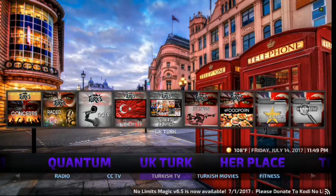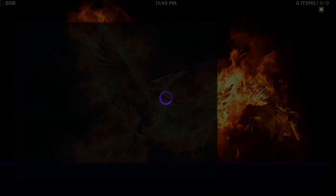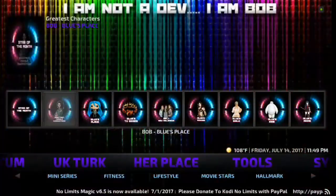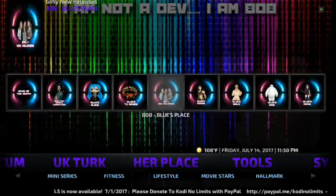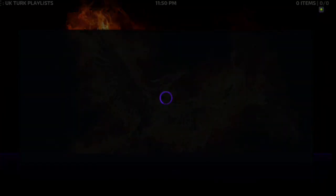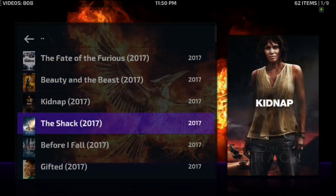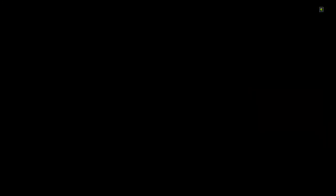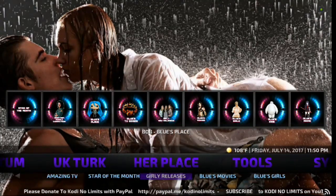UK Turk — can never go wrong with UK Turk. He's got so many different menus for an all-in-one. Then you've got Her Place: Meryl Streep, Women of the Month, Greatest Characters, Blues Faves, Girly New Releases. You can go into that and it's going to bring up all your newly released chick flick films. And then you also have Mini Series, Blues, Anime, Blues Kids, Blues Girls, Blues Movies, Girly Releases — great choices there.